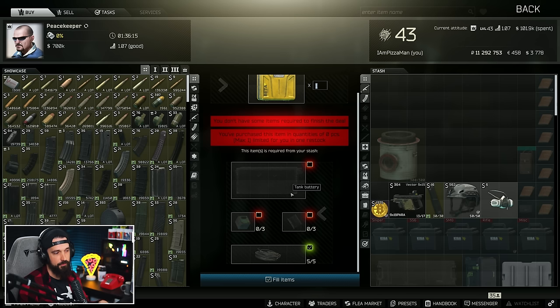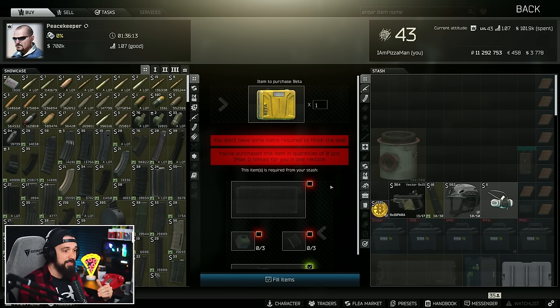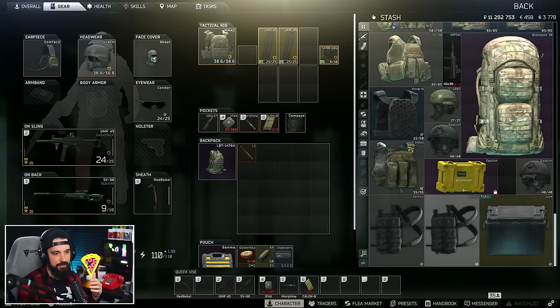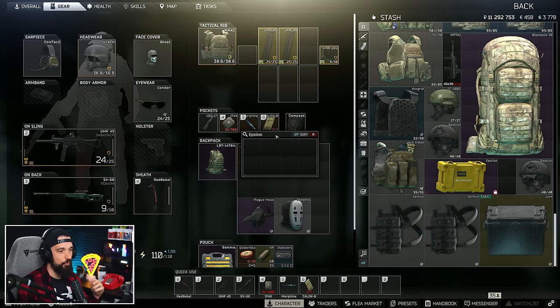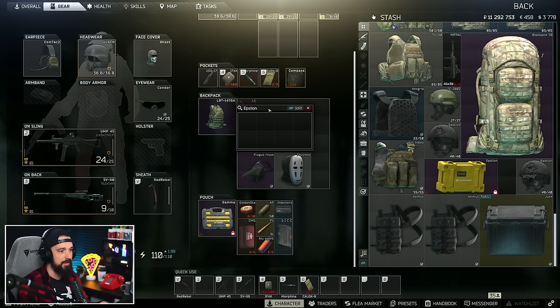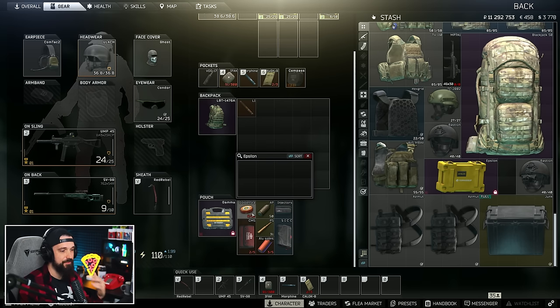If you're level 15, you can buy those items on the flea market and complete the barter. However, I would say — and I think most people would agree — potentially hold off on that, because the next secure container is the Epsilon. The Epsilon is a 2x4 secure container, basically two Alpha containers side by side, and it's only one less slot than the Gamma container, which is 3x3 giving nine cells versus 4x2 giving eight.